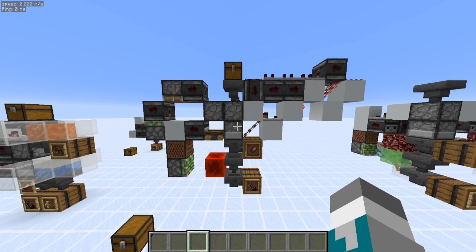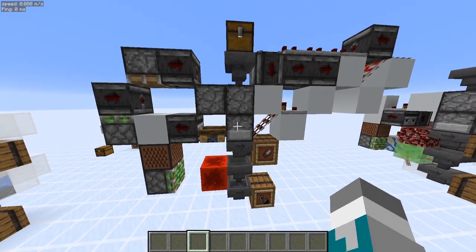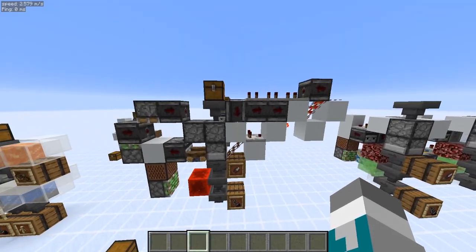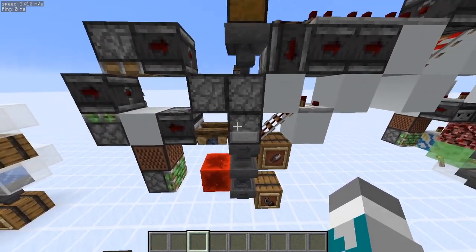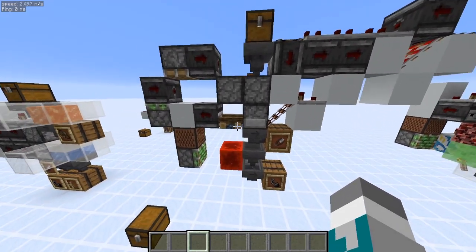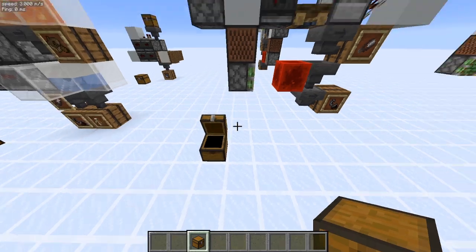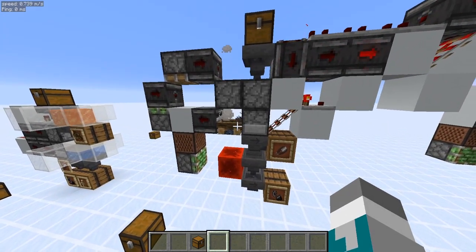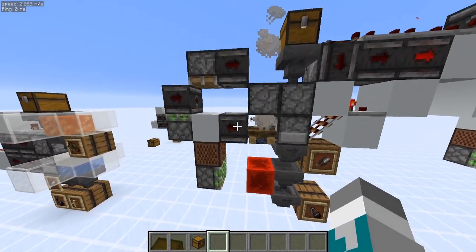Next up is a lighter from shears sorter. This is a one-wide design that uses a lit campfire to detect whether or not the item was flint and steel, or whether or not the item was shears. Now it is running at two-fifths hopper speed, so it's significantly slower than my previous design. However, this was constructed primarily for people who had some concerns about building this sorter in the vicinity of flammable blocks, and the lit campfire entirely circumvents that issue. It's really slow primarily because of how I have set up this reset mechanism, and I wanted this reset mechanism to be fairly simple.